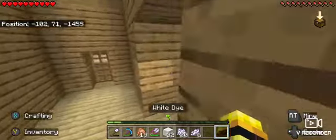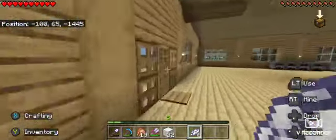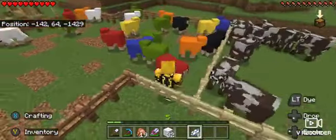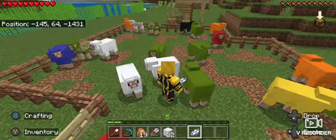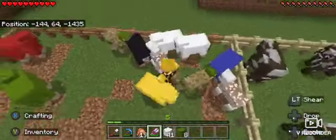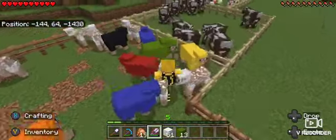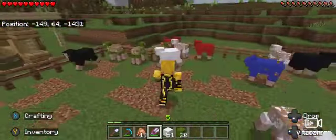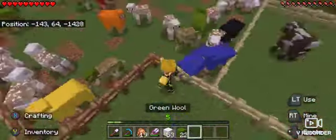Let's grab six white pieces of dye. We'll keep our bone meal in here. We need to dye a few sheep white because I'm still going to need it. The green sheep is also going to need dyeing. I need to keep some blue, some black, some orange. Let's go to sleep.